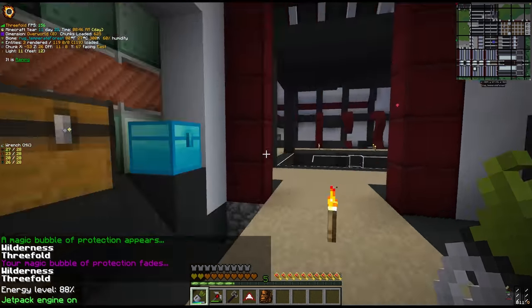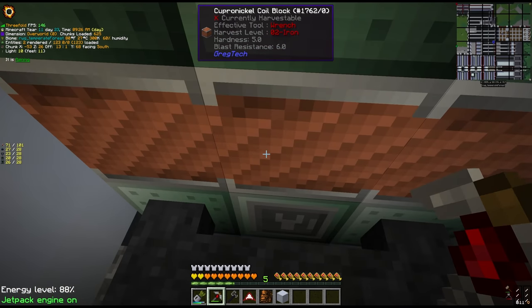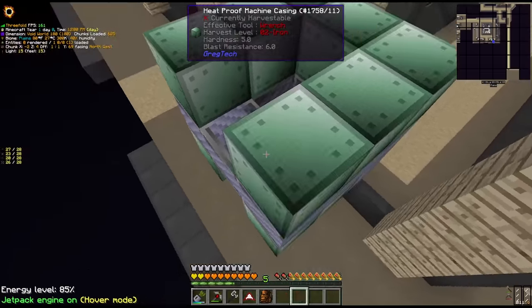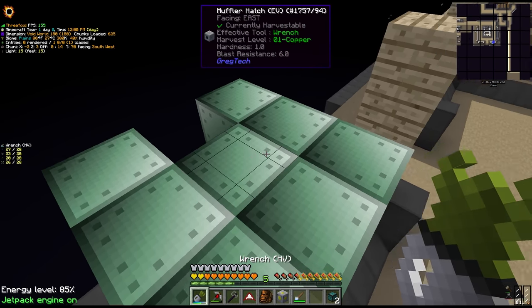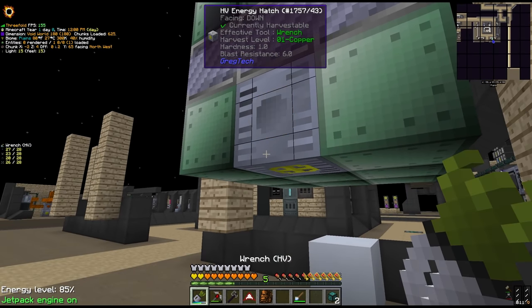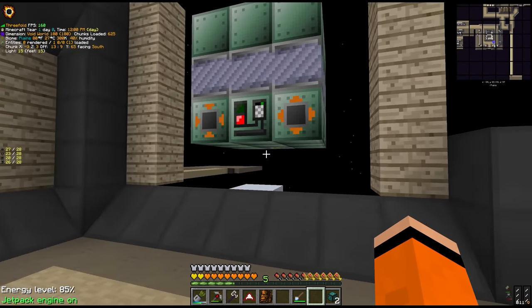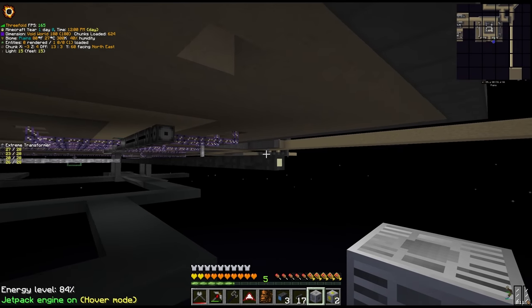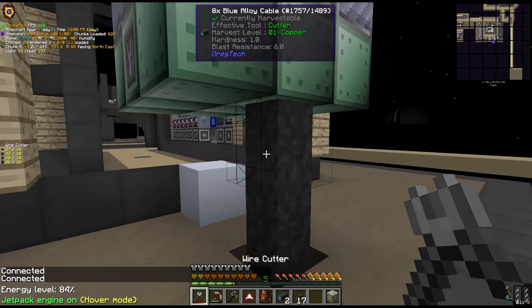That also reminds me we still don't have a furnace in our new base - still copper-nickel coils running at MV with double LV energy hatches. Let's fix that problem. We upgrade the multi-smelter's muffler hatch to EV - this will produce a little pollution but it's not going to be running all the time - and we'll run the energy tier to HV for now. We still don't have infinite power and it's going to be something we'll have to upgrade probably before we do ore processing. We need to extend along our IV platinum cable line, then transform IV to EV and EV to HV here. Okay, no explosions - that is good.